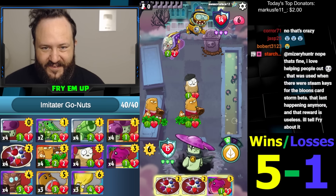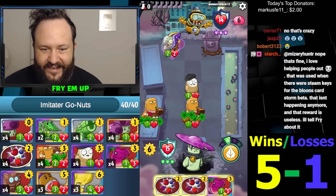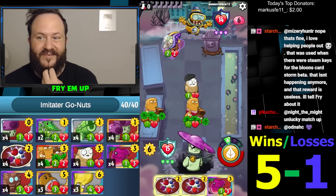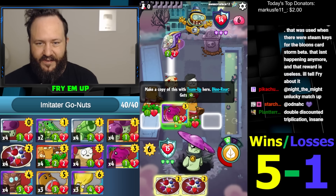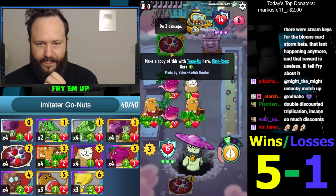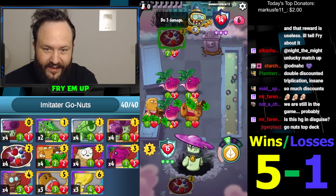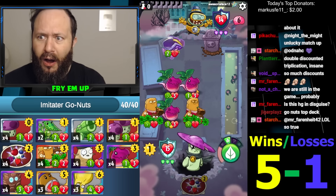Yeah, best Brain Freeze of all time. So we're still okay here. I wonder if we just go face now. These Raptors are really awkward. This one actually turns into a Team Up Raptor, I think. I gotta make this play. Does this turn into a team-up? Wait, is it a team-up, guys? I'm saying yes — it is! Wait... but why did it not get a buff?